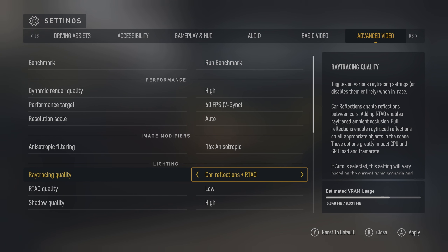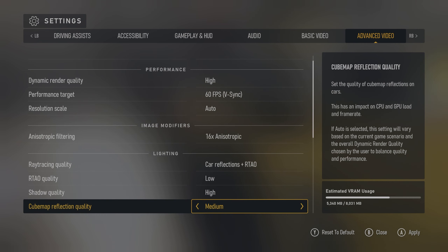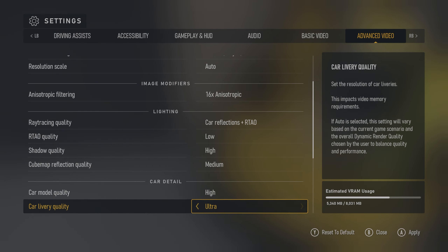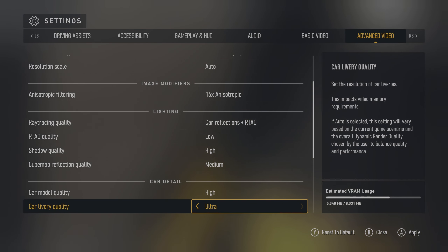Ray tracing, car reflections, and RTAO — but the RTAO quality needs to be low. Anything higher than low is going to give you horrible frame rates. Shadow quality, leave it at high. Cube mapping, medium. Car model, leave it at high. Livery — based on testing, it doesn't really hit frame rate performance regardless of setting, so just leave it at ultra.